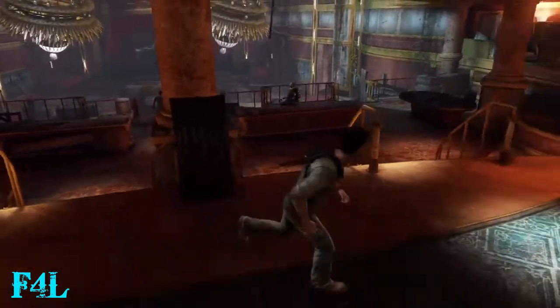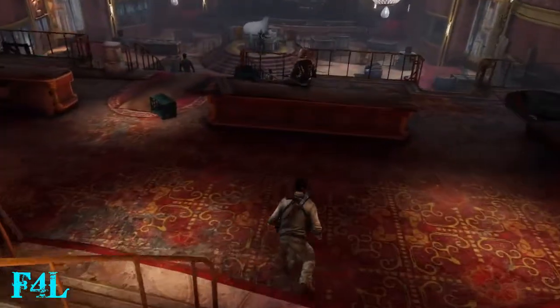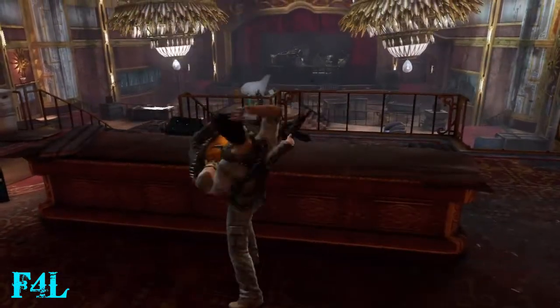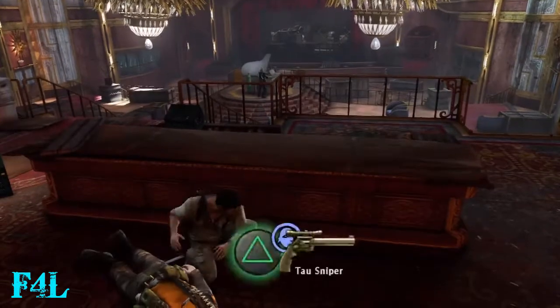These guys are cruising for a bruising in Uncharted 3, Crushing Difficulty Treasure Guide. Chapter 14, Part 2.